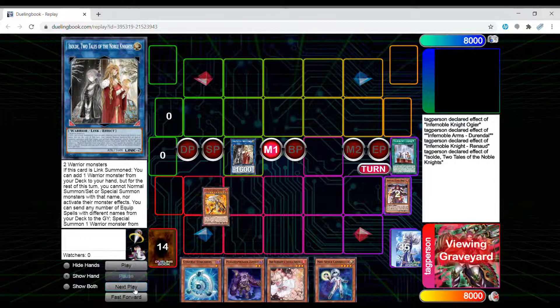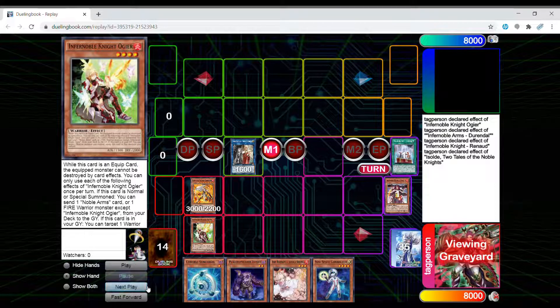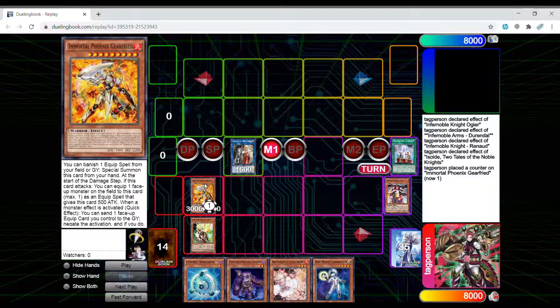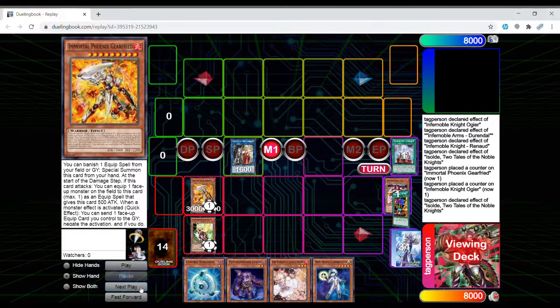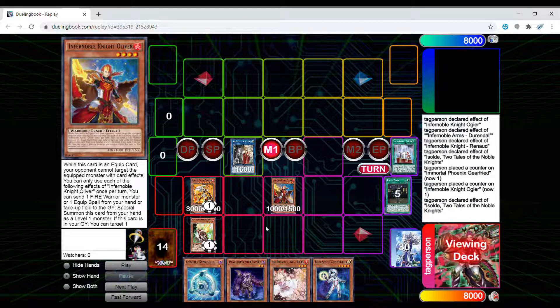So you're going to use Gearfried's effect to summon itself by banishing one spell, making an equip spell, and then equip it with Ogeir. The equip effect will give Gearfried a negate, turns it live, and also protects it from destruction from card effects. Now you're going to use Isolde's second effect, sending one, two, three, four equip spells from your deck, and you actually summon Oliver from the deck.